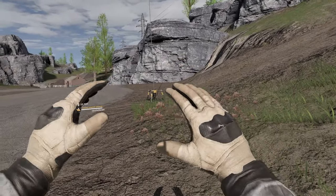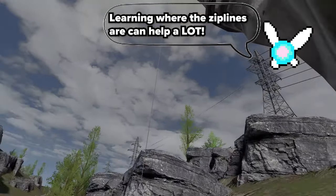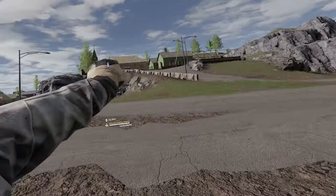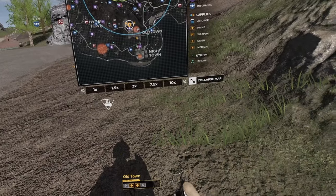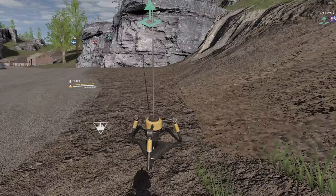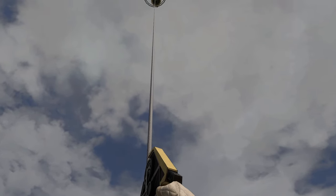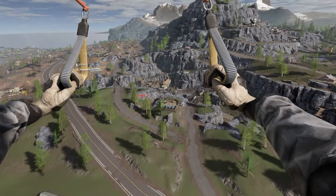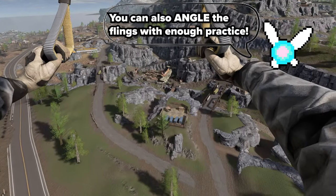There are also many ziplines around the map, including more useful ones known as redeploy stations, indicated by balloons and a green up-arrow on your map. To use one, just grab it and go up — and just like in the movement tutorial, if you yank yourself up at just the right moment, you can fling yourself much further than just riding it to the top.